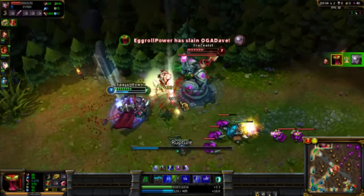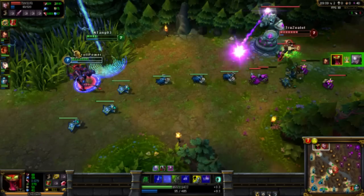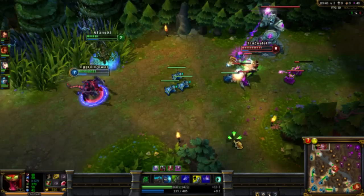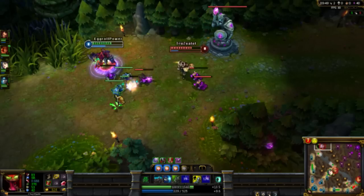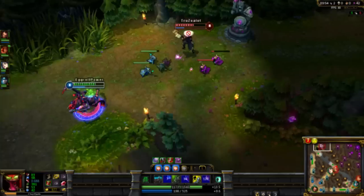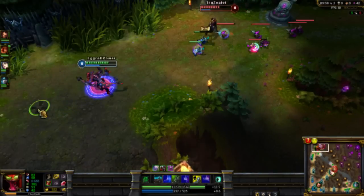Feral Scream, which is his W, is a cone effect silence that also does quite a bit of damage. Feral Scream also scales with AP. Combining this skill after landing Rupture will do a great amount of damage. Also, using this skill to defensively silence your enemy so that they can't use any skills to catch up with you when you are fleeing. Feral Scream is also a very good skill to use to farm and push.